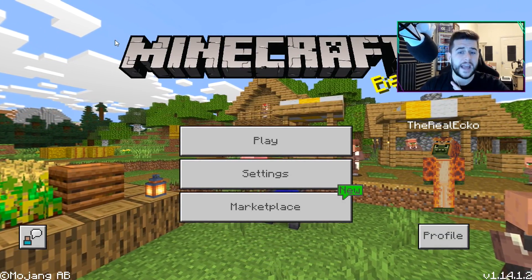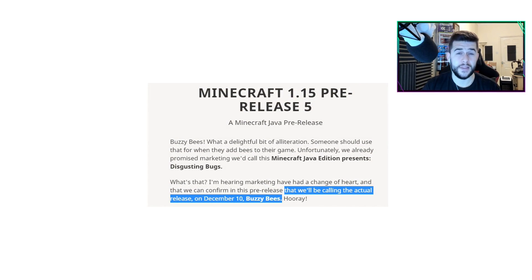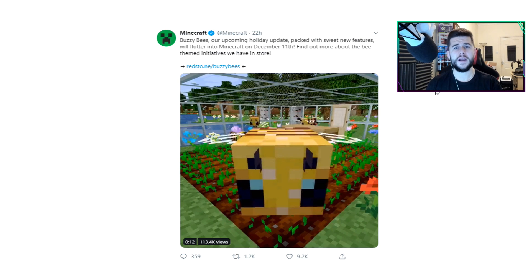So before we get into the official changes, on the Minecraft website, in the 1.15 pre-release, it explains that the Bee update will be released on December 10th. Now on social media, the official Minecraft Twitter account posted this just yesterday. Buzzy Bees, our up and coming holiday update packed with sweet new features, will flutter into Minecraft on December 11th. Find out more about the bee-themed initiatives we have in store. So December 10th, 11th — which one is it?